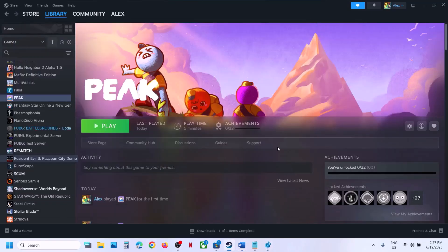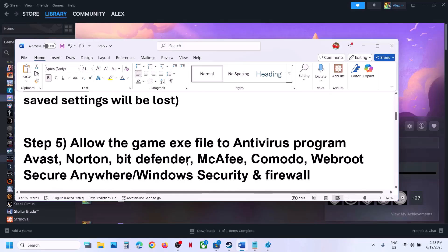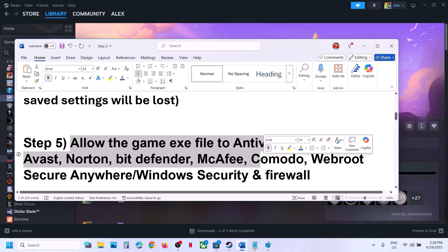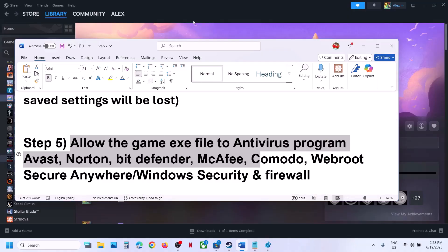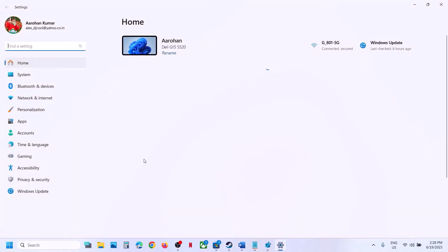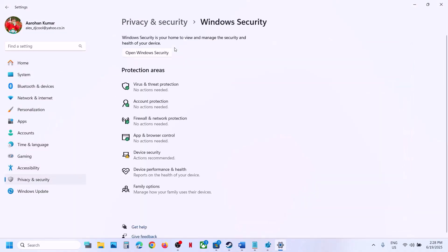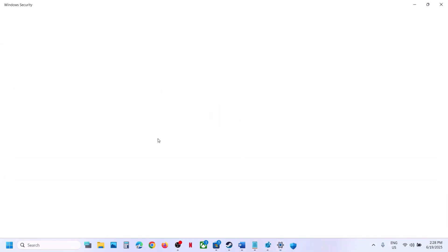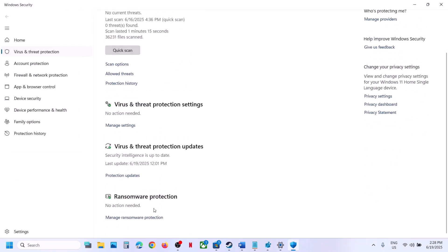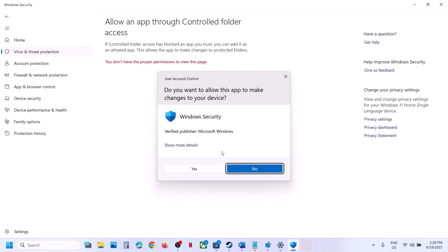If still not working, the next step is to allow the game EXE file in your antivirus program. If you have a third-party antivirus like Avast, Norton, Bitdefender, or McAfee, allow the game EXE. If using Windows Security, open Windows Settings, go to Privacy and Security, click on Windows Security, then click on Virus and Threat Protection.